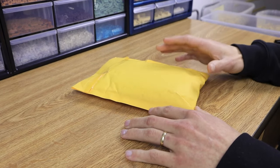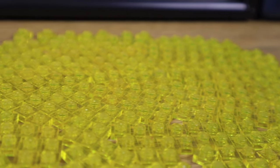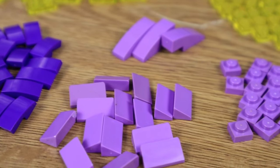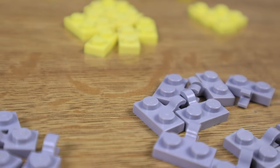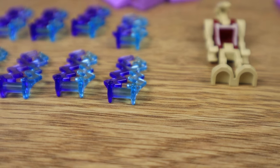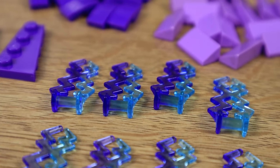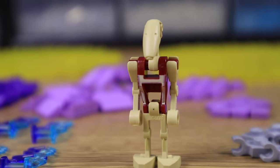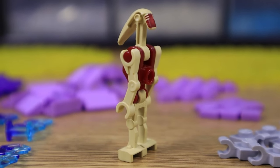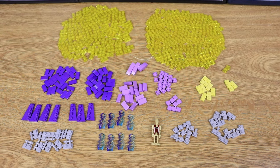Finally the last Bricklink order has arrived. This is mainly the trans yellow plates for the lava. The majority was trans yellow plates but I did get a couple other medium lavender and dark purple pieces to help make the patches look a little more natural. I also got some Sith lightning pieces — I figured if I'm going to make the Electro Mines area this is probably the best and easiest way to do it. And probably one of my favorite parts of this order is the security battle droid, the first one I've added to my collection, with the printed torso and printed head — the best version.